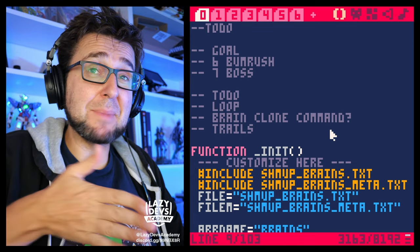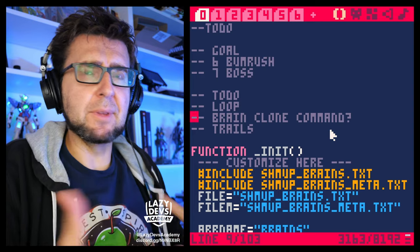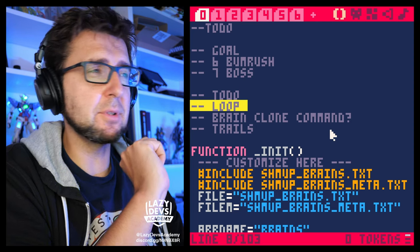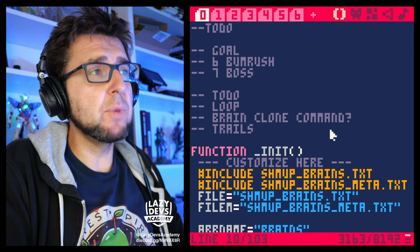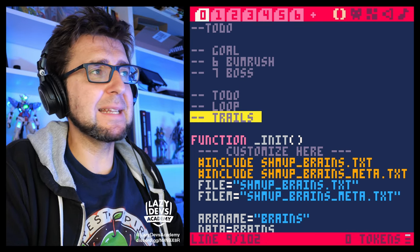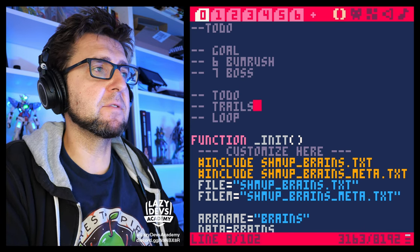The main enemies can attack the player or interact with the player. We want to maybe have a loop command — I'm not quite sure how I'm going to pull off the loop command. Then we can maybe do the boss. We did the brain clone command. I want to start with this trails thing.